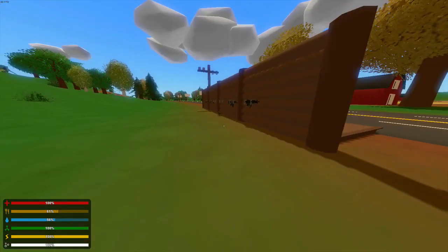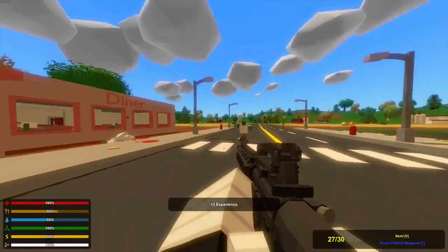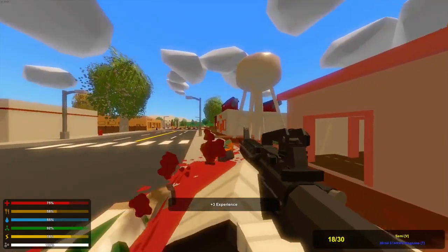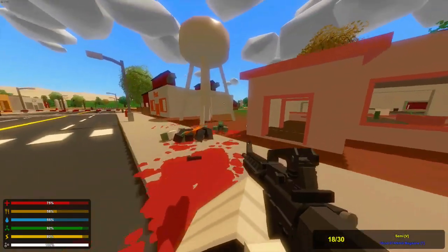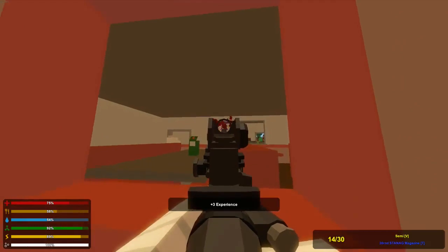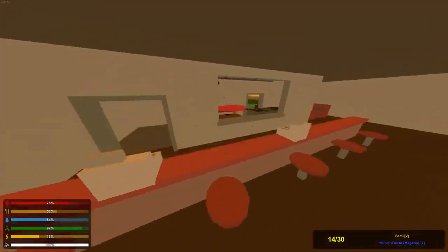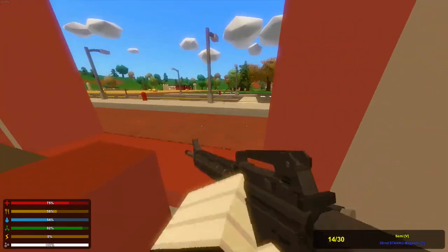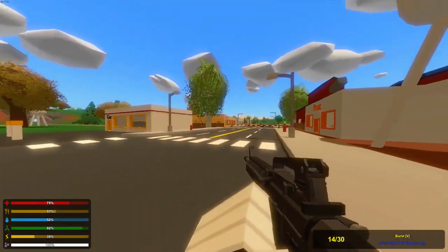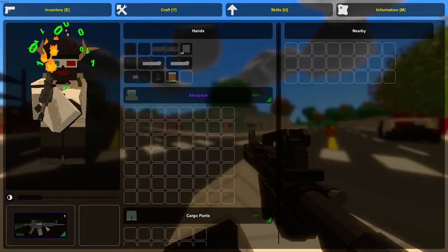Okay guys, here we have the M16A4 and we're just going to test it out on a few zombies. This is actually semi-auto. Looks like a one-headshot kill. Let's see these slow crawl zombies — two-hit headshot, okay, decent. Yeah, so it's a decent gun. It's only semi-auto, so it's kind of the same as Eagle Fire. Let's see the burst mode — quite a bit of recoil.